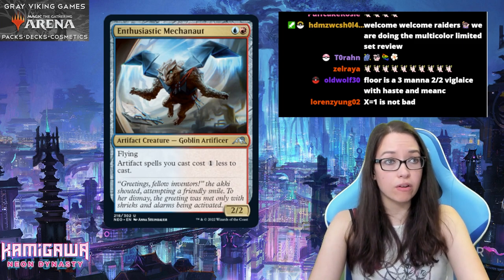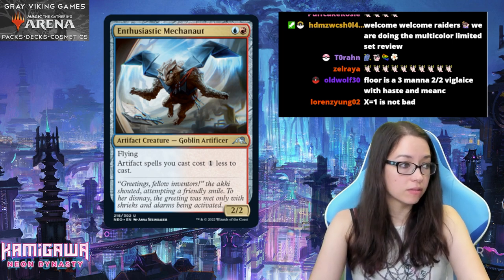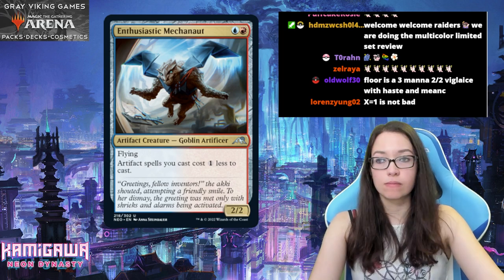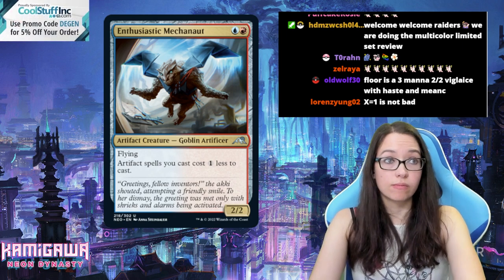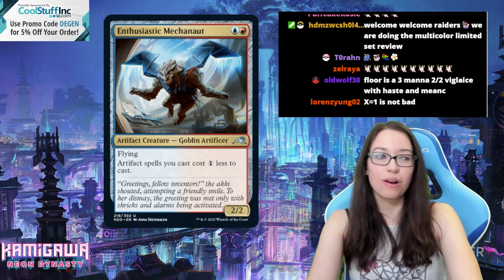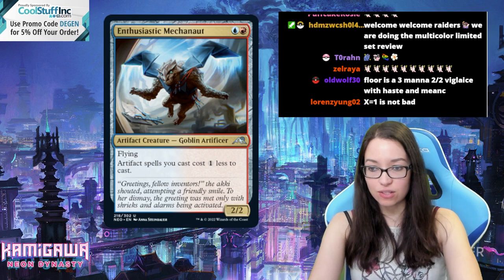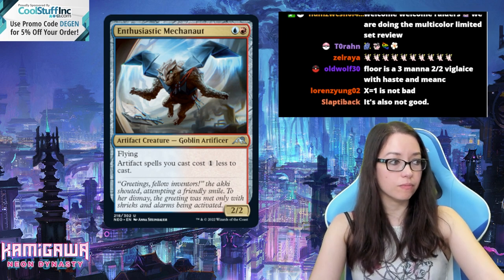We have a 2/2 flyer for two mana, and artifact spells cost one less. This card's great — plenty of artifacts in blue-red, that's what Izzet wants to be doing in this set. It's fine, nothing amazing, but it's a fine enabler. A 2-mana 2/2 flyer is good, and usually we're okay with 3-mana 2/2 flyers. It's a little more restricted because you need both colors, but I think this is probably a 3.